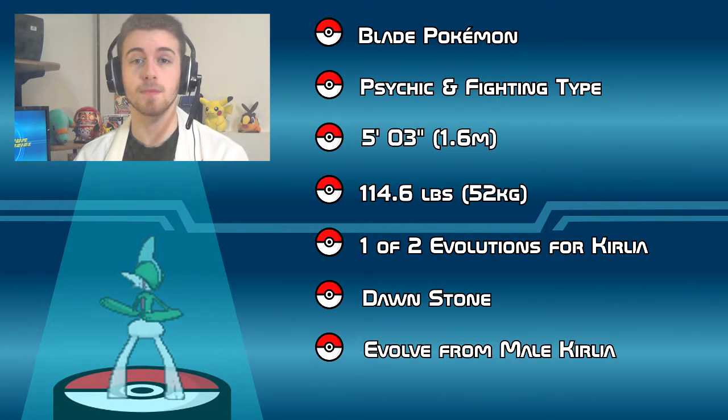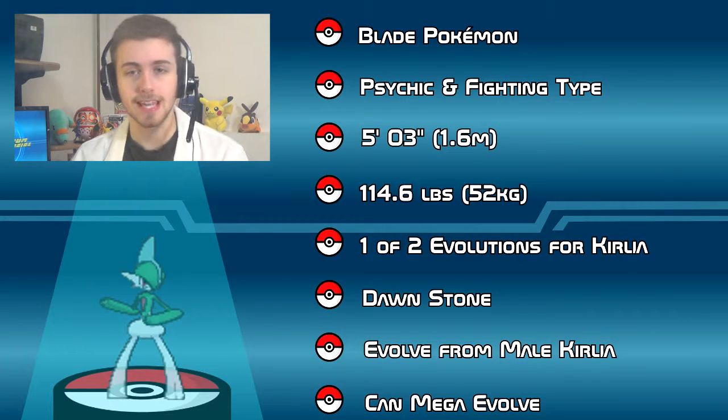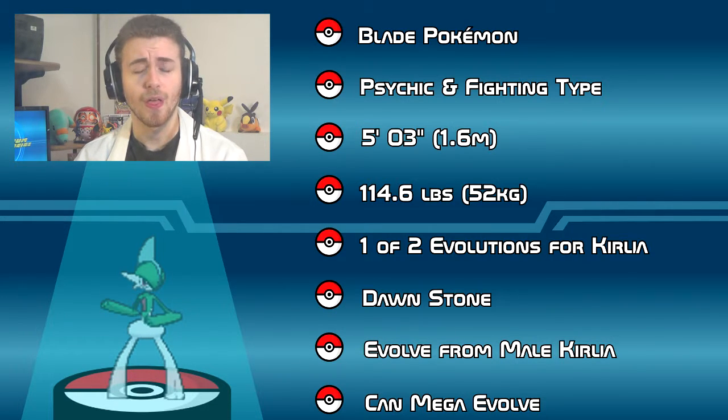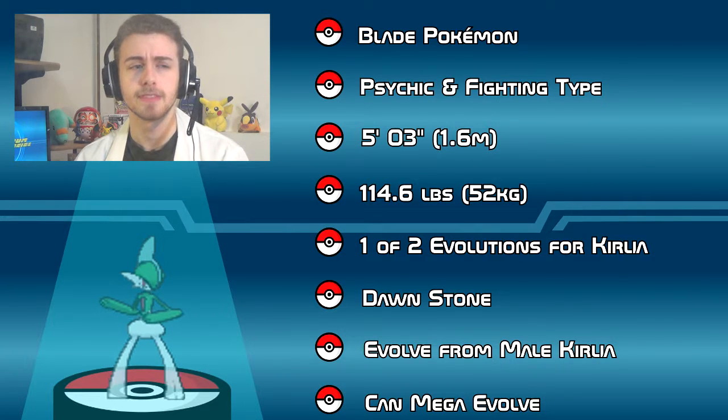Another thing is that this Pokemon is capable of Mega Evolving. Upon Mega Evolving, Gallade gains a bit of muscle, because the average weight of Mega Gallade is 124.1 pounds or 56.3 kilograms. Are you sure it's muscle? That's rude. But I'm sure it's muscle. I think.